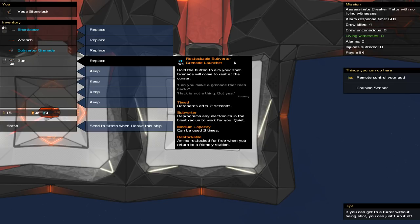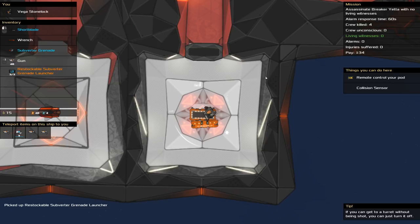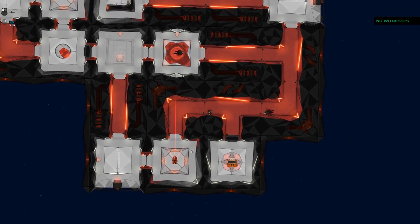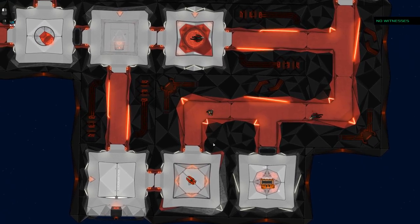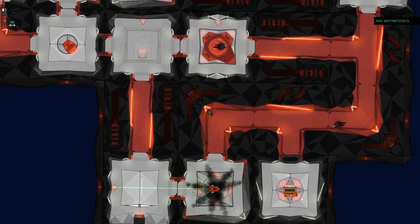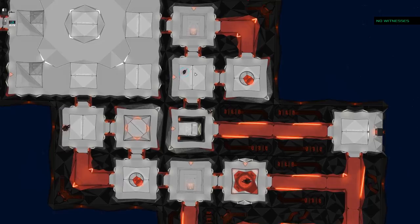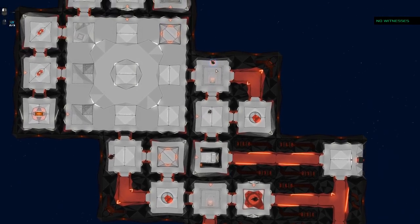The grenade launcher: hold the button to aim, grenade comes to rest at your cursor, detonates after two seconds, reprograms any electronics in the blast radius to work for you, and is quiet. Medium capacity, can be used three times, refills for free at home base. We could shoot that grenade at an enemy turret - all of a sudden the turret kills all the enemies in the room and we can walk in and pick up their drops. There is an electronic here, so let's give it a test. That turret's on our side now.